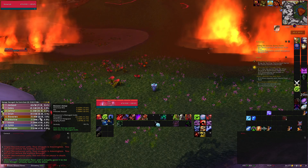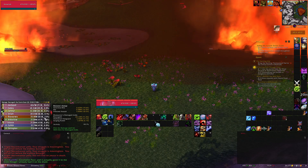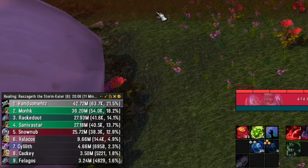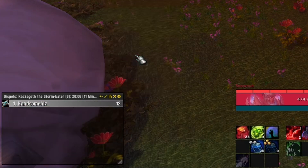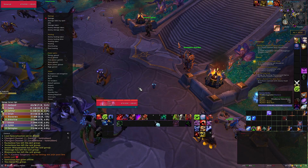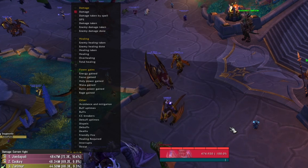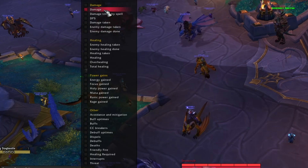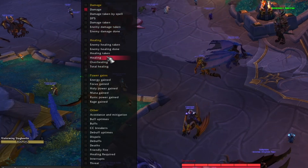But what exactly does a damage meter do? In-game damage meters are intended to give you a quick reference to how much damage you are putting out, or healing, or dispels. You can see from this list of trackable factors that the term damage meters only refers to the most popular usage of the meters themselves. I'll leave it to tracking damage for now.